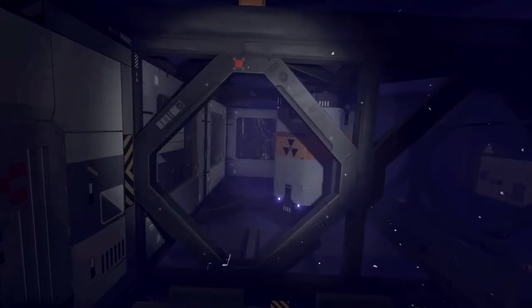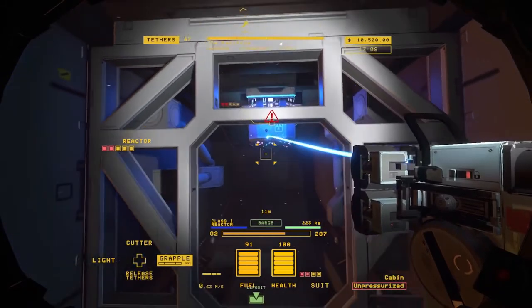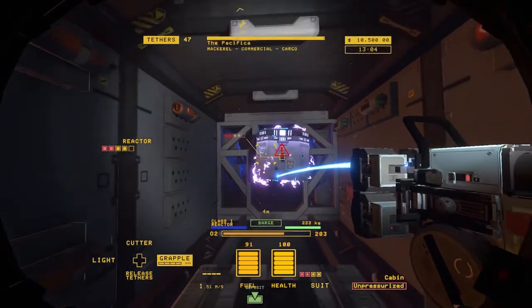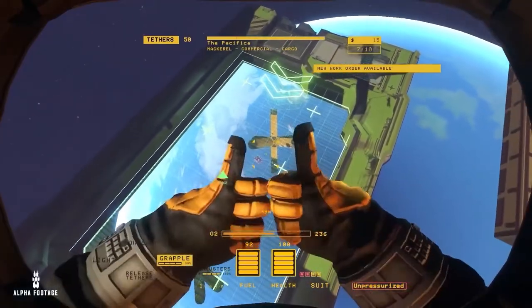The hardest and most valuable part of every ship is the reactor. The moment you pull a reactor from its coolant casing, it begins to melt down. Failing to safely deposit a live reactor before it melts down may obliterate everything within its range. But succeeding will make you rich, or at least less poor.